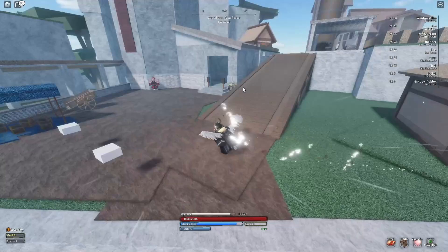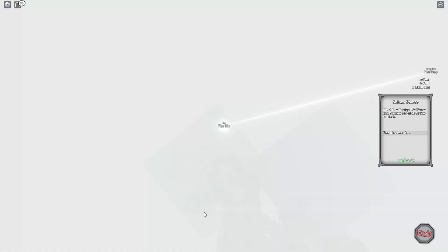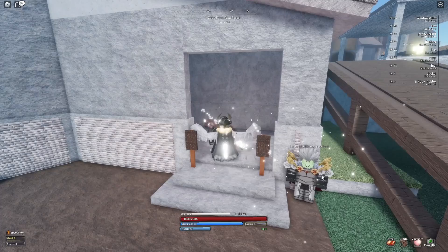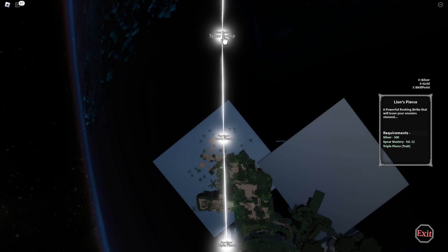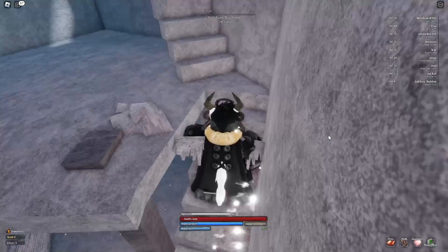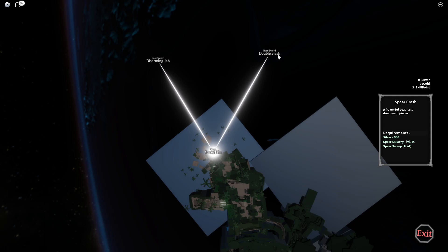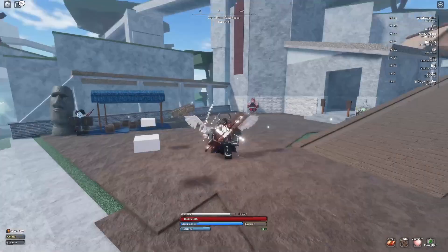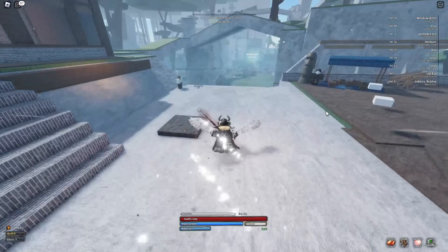A little bit on the classes: if you want to level up, say, fists, talk to the martial arts fist NPC to unlock that. There's also a spear one — which is the one I've maxed — and on top there's a sword god where you unlock sword abilities. There are five or six per class and also gun ones. These are the three main combat gods.